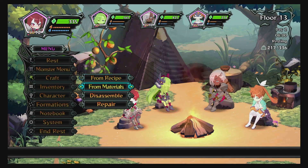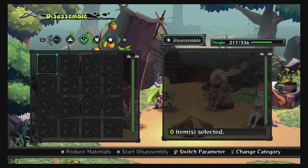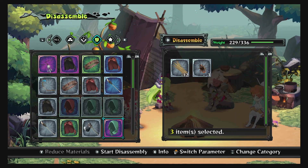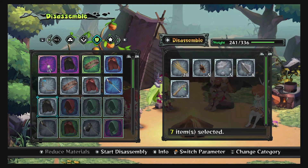One little trick that once again the game does not tell you — you can disassemble all of your cloth stuff and make this exact thing happen for you. We're also going to throw in this other stuff we don't really need.